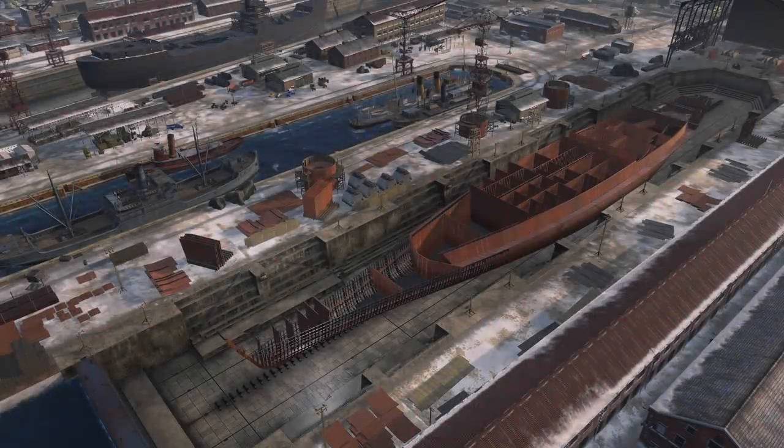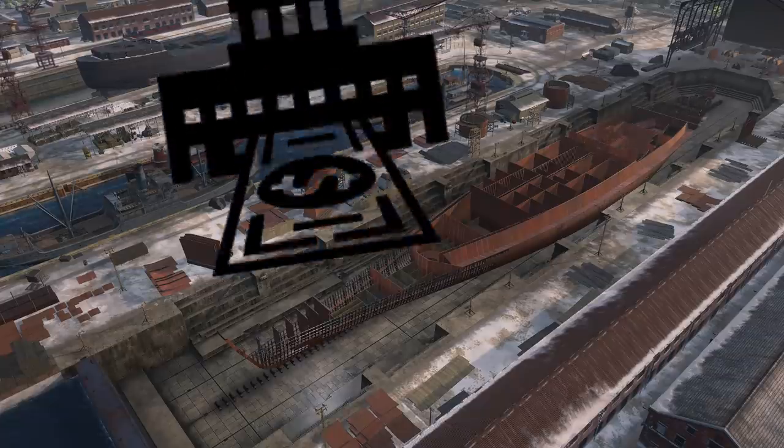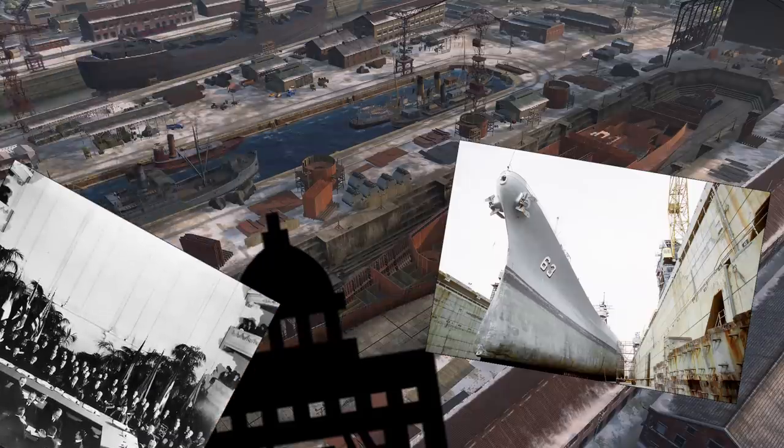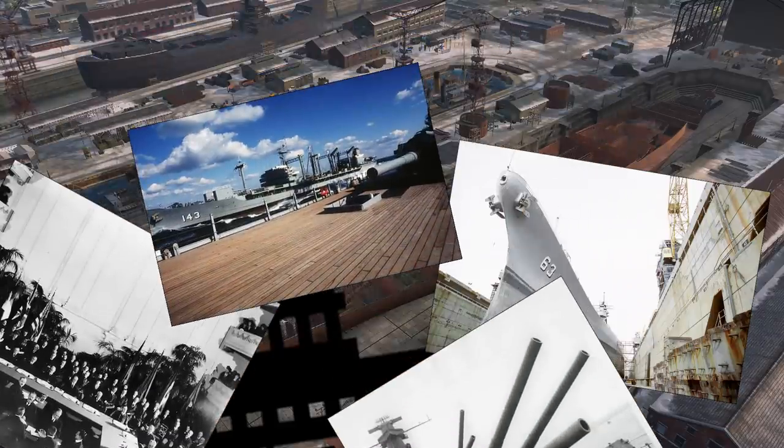There are also actual literal constraints when you're thinking about building a ship: budget constraints, docking facilities, naval arms treaties, operational requirements, fuel economy, and a ton of other factors. Things have to be done within reason, and that's why you see a lot of convergence in naval ship design.